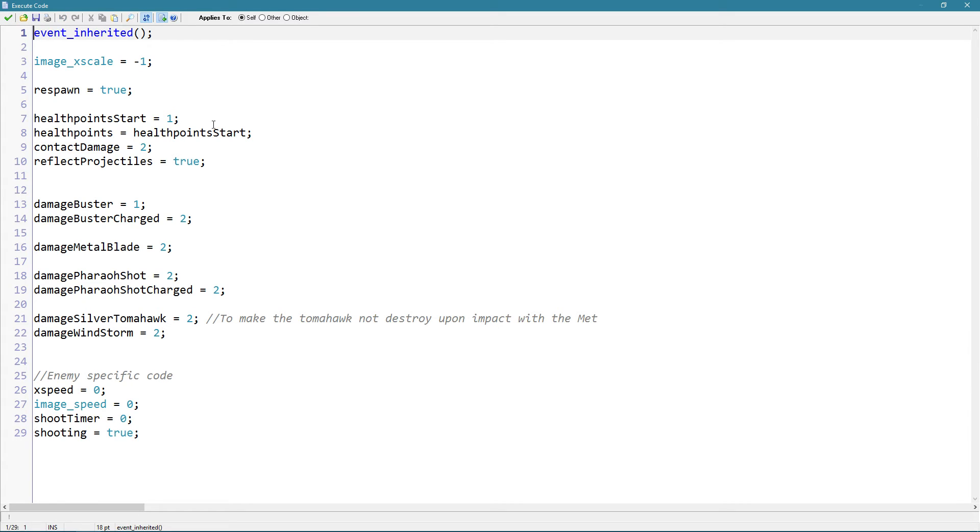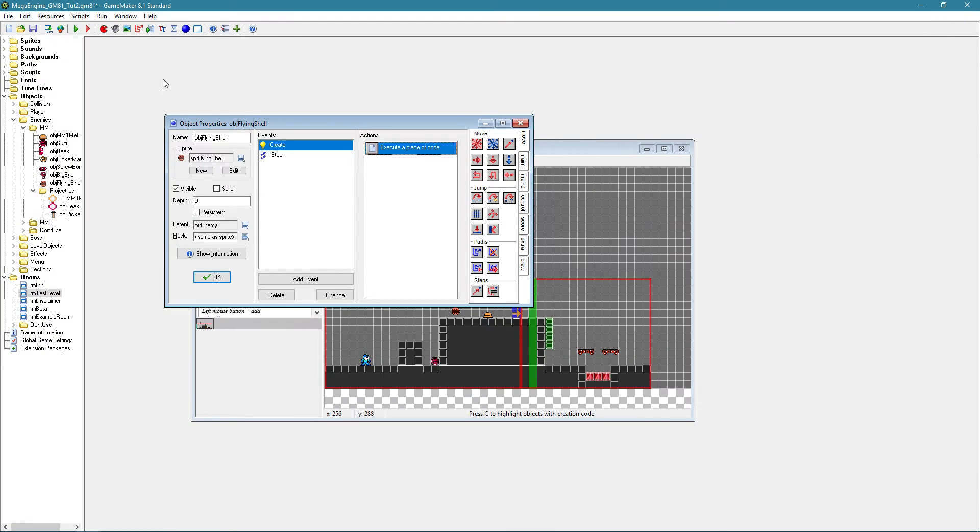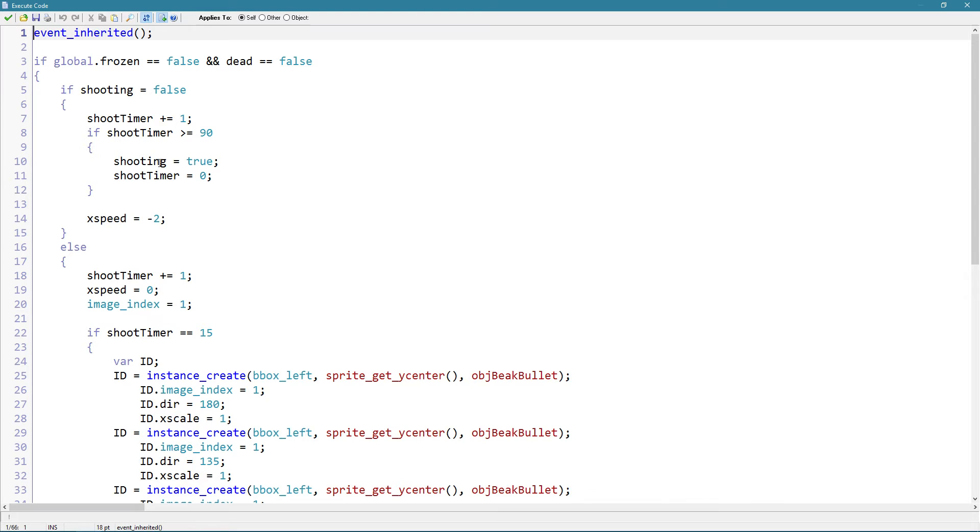It moves a little fast of course, but it does work. We can adjust it — say in the create event x_speed equals minus one to make it slower. But it does work.